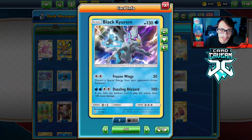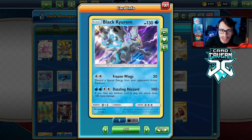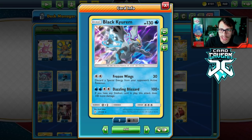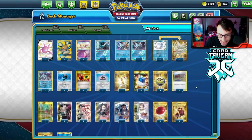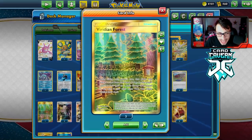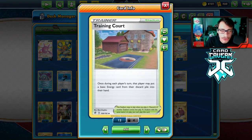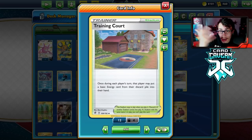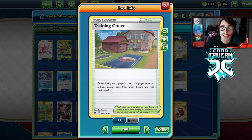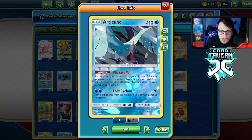Black Kyurem is a really cool card, kind of easy to power up despite having a costly attack. Dazzling Blizzard doing 200 damage requires a stadium in play. I'm playing three Training Court and a Viridian Forest — four stadiums total — to ensure we hit 200 damage on the right turn. Viridian lets you grab energy from your deck to power your Pokémon up, and Training Court lets you recover energy from the discard, so when one Kyurem goes down you can save the energies.